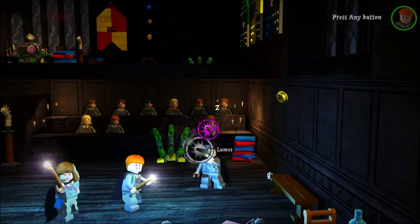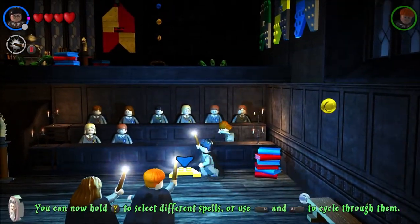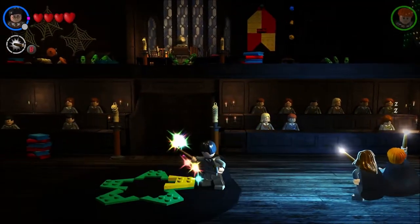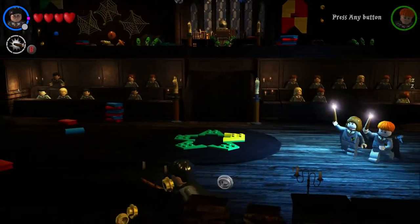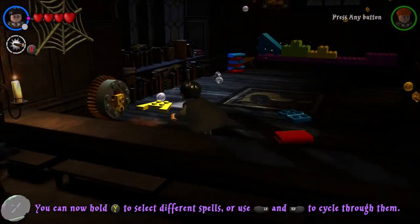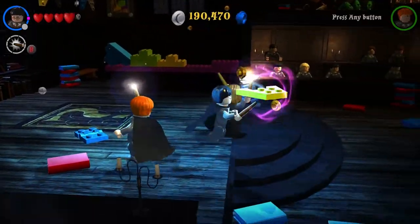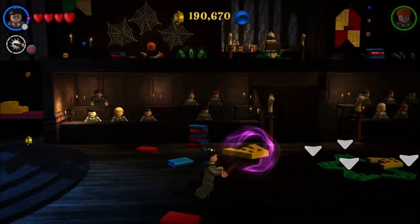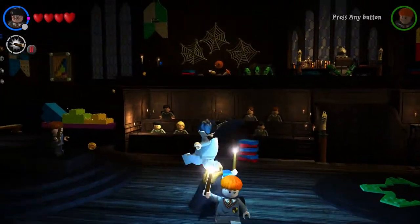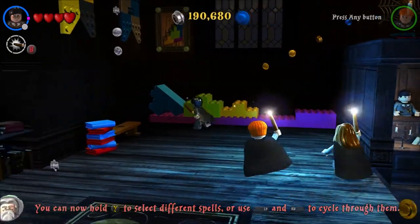Okay, we're going with Lumos — Lumos Maxima. Pick up the pieces. This is the part of the game where you just have to go through and learn each of the different spells. This time we're learning Lumos, that's why it's so dark. So let's go and pick up all of these floor pieces.